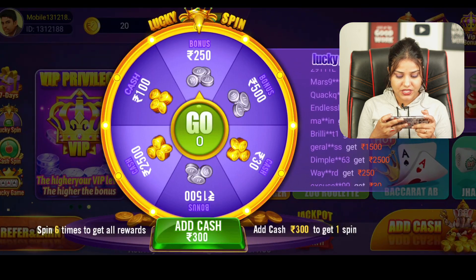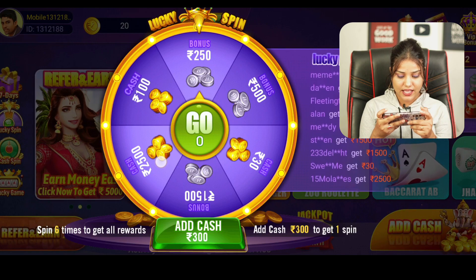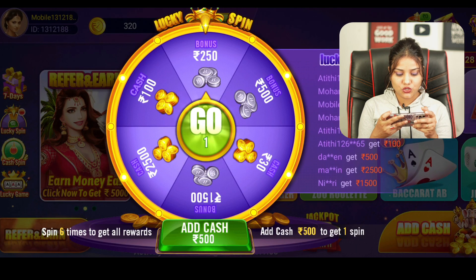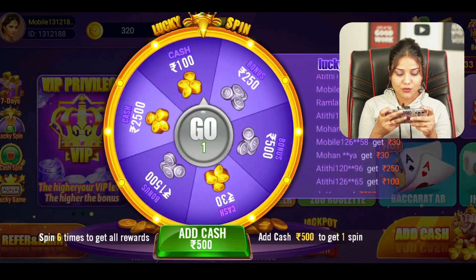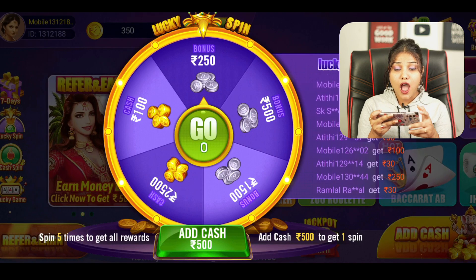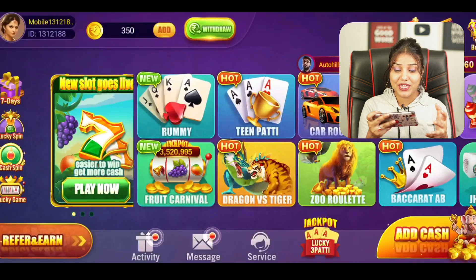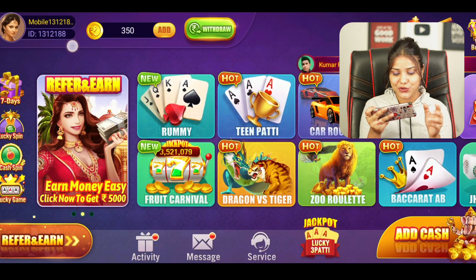As you click on add cash, you get a notice. If you add 300 rupees, then you get to spin the wheel. I also add 300 rupees, so I click on 300 here. This redirects to my UPI app. After that, I put my phone PIN and complete the payment. Now I have opened the spin. I click on go and I have got a bonus of 300 rupees on the spin. If you add 300 rupees you can get a bonus — possible amounts include 250, 500, 30, 1500, 2500, 200, 500, or 100 rupees.